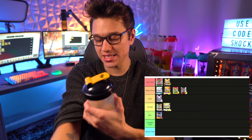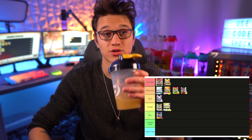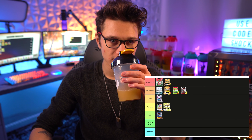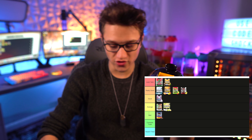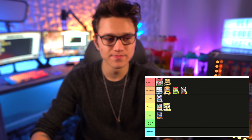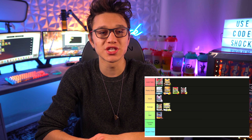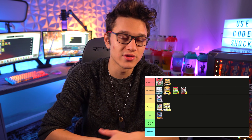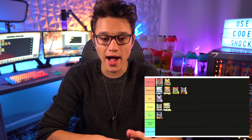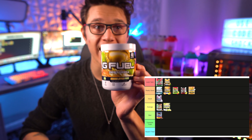Next up we have Peach Cobbler. I'm going to give this a go in water, though I know what it tastes like in milk. Smells good. Peach Cobbler is actually a really good G Fuel flavor, especially in milk. In water it's not that bad honestly, but thinking about it in milk I think I'm going to put it in Really Good. I'm not really a milk guy so you won't catch me making servings of Peach Cobbler regularly, but I think it's a really good flavor.